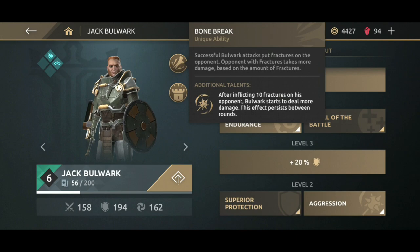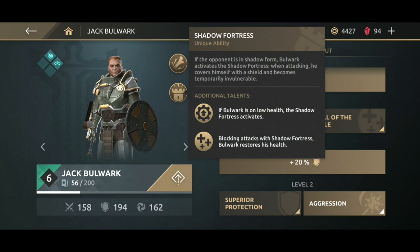The next ability for him is his Bone Breaker ability. These are just like fractures on your enemy — the more you hit your enemy, the weaker your enemy's defense gets. Some additional bonuses on leveling up: you get additional damage after inflicting 10 fractures, and you will get unlimited fractures to make your attacks more deadly with the Aggression ability.